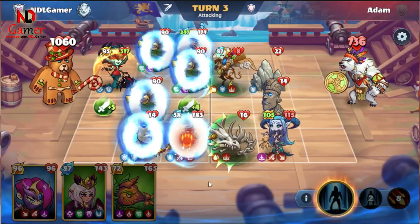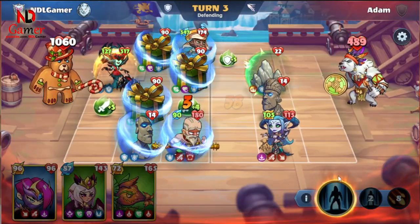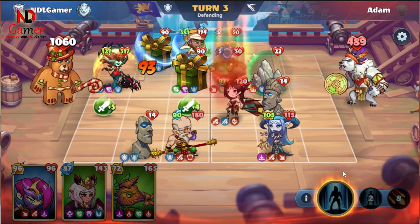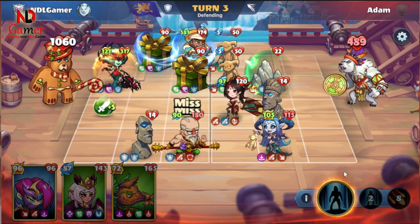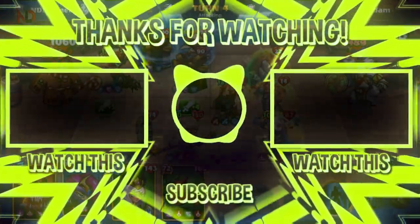To maximize the advantage of this skill, wait until the enemy has at least 2 heroes before using it, because if there are no enemy heroes left, this skill will be ineffective. You can combine it with any hero, and you can use Shaolin to help prevent the first skill from being silenced. I rate this Warlord as very strong and definitely worth buying and using. In my opinion, it ranks alongside Warlord Morgoth and Thorgrim.